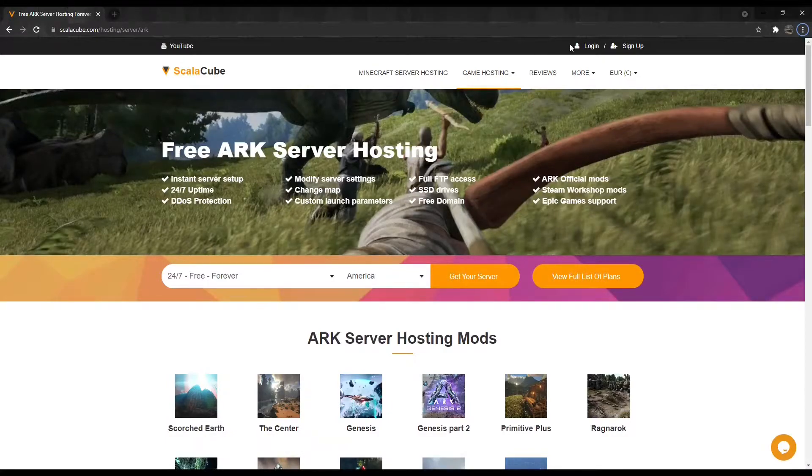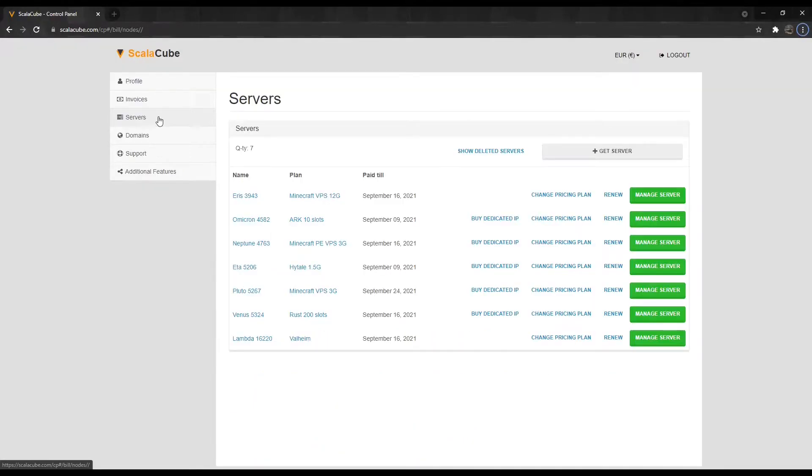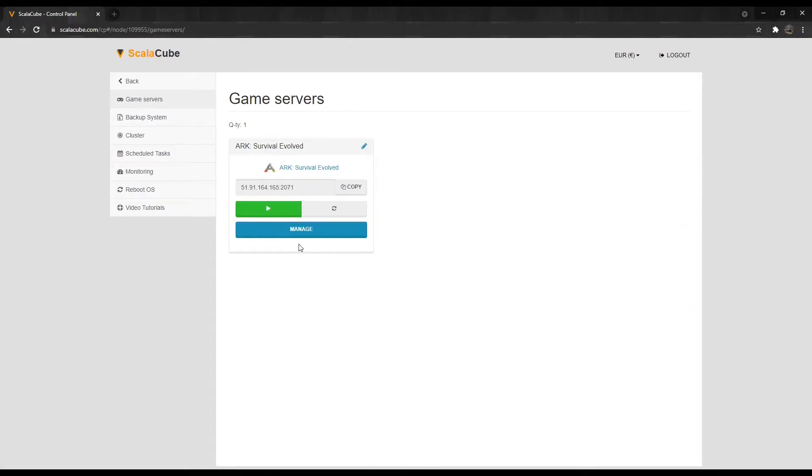The first step is to go to Scalycube.com and log into your account. Once logged in, locate Servers and click on Manage Server. Click Manage again.